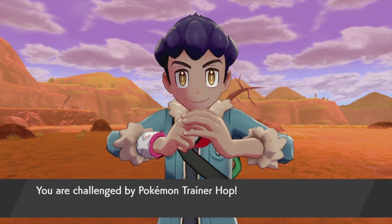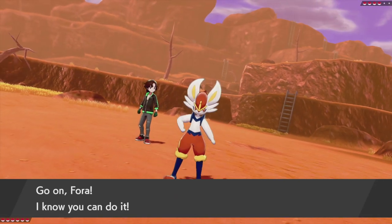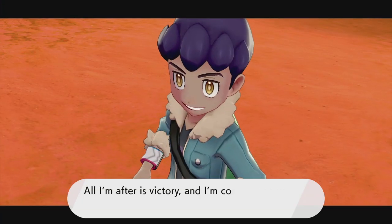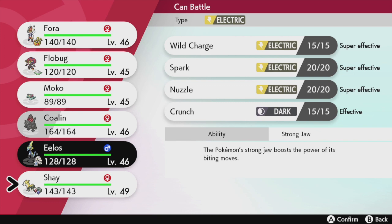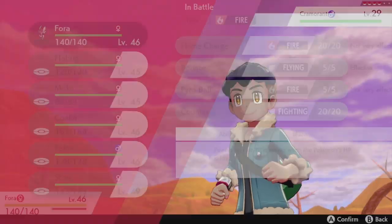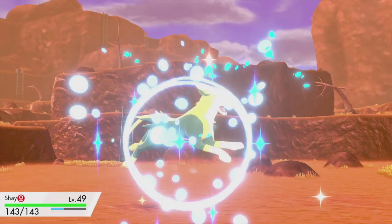I'm glad that Hop is battling me. He's gonna send out a Cramorant which he didn't have before - let's switch out. I'll use Shay even though my Pokemon are super high level. We'll use Shay and hopefully not level up because I don't want a Pokemon to not obey me.